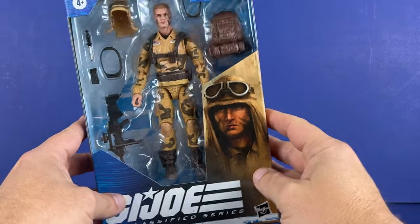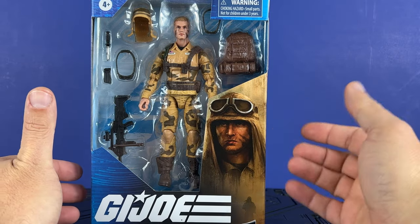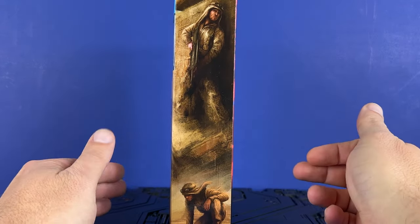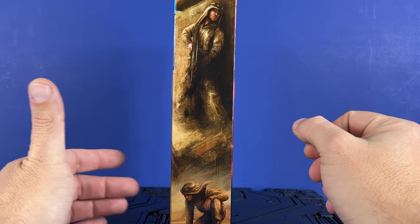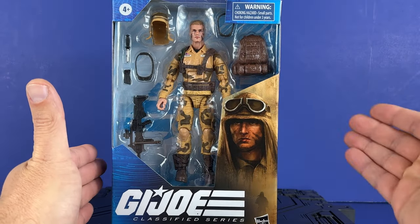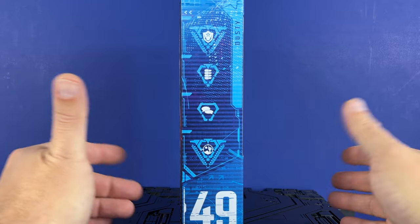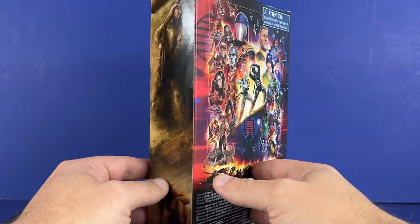So here he is in the packaging. Nice artwork here. It's a little plain, if I'm being truly honest. Just the artwork is nice, but kind of looking, you know, sad. Got Dusty here — he's hiding behind a wall or something like that, in the desert checking on something. So this is kind of, to me, a little lackluster in the art department this time. Dusty is number 49. Here's his stats. He's a file card. He needs a stand.